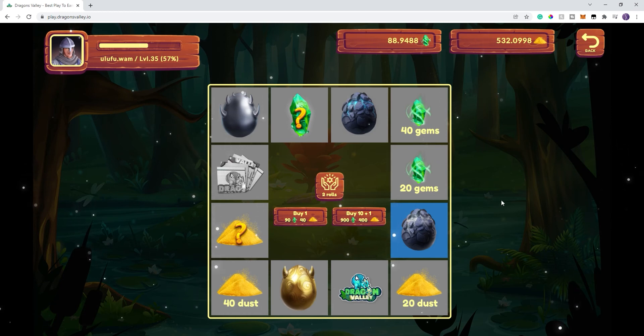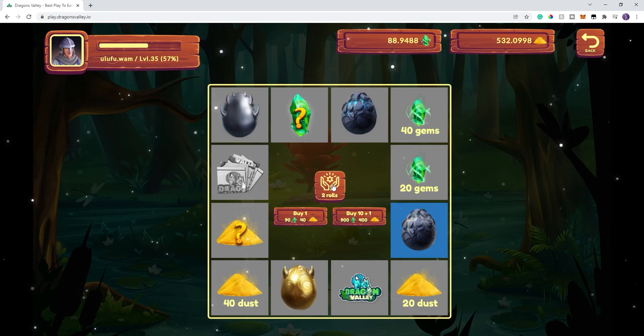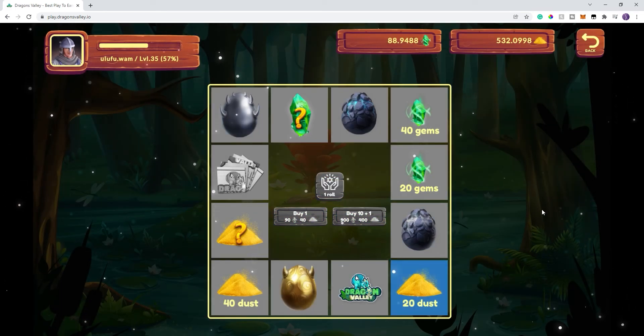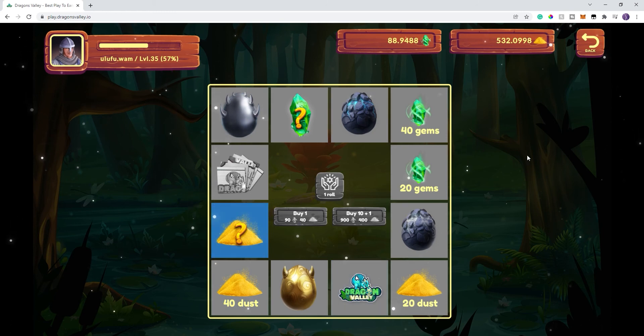Hey, we got a common egg! There we go — we just paid for the investment on this. What I'll do is take a look at that and maybe sell that off. So we've got two rolls left. We started terribly with 20 gems, but we got a common egg. And I got another common — there we go, we just profited from this. I'm happy with that considering the way we started.